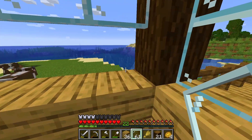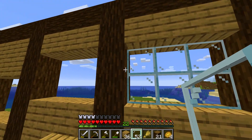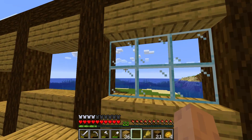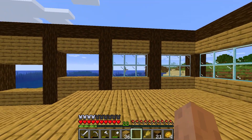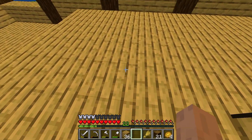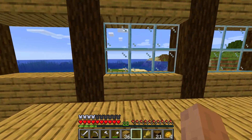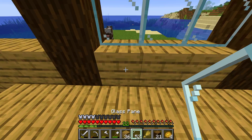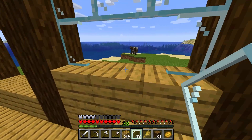Quick tip: if you guys didn't know — if you look at a block and it's not on your hotbar, you can press middle mouse while it's highlighted (when your crosshairs outline it in black) and it automatically comes into your hotbar for you to use. You don't have to go digging and looking for it. Just a quick little tip — though it only works if you're close enough to the block.